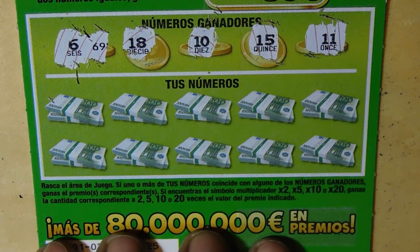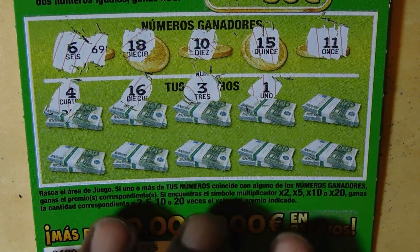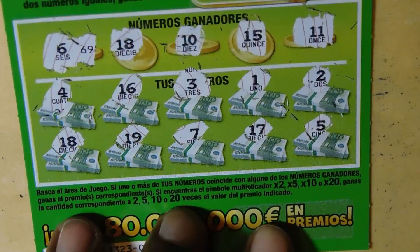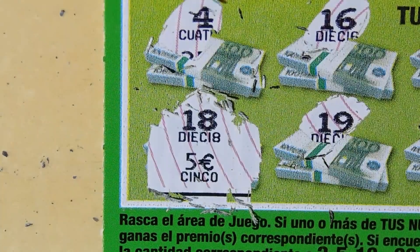This ticket is from Rambla. Winning numbers: 6, 18, 10, 15, 11. Revealed: 4, 16, 3, 1, 2, 18 — finally we have a match! Then 19, 7 (one off), 17, and 5. I didn't think I could take any more losses — this is getting monotonous. The match under 18 is 5 euros, so it's a break even. Bonus: 24 and 27. At least we got something.